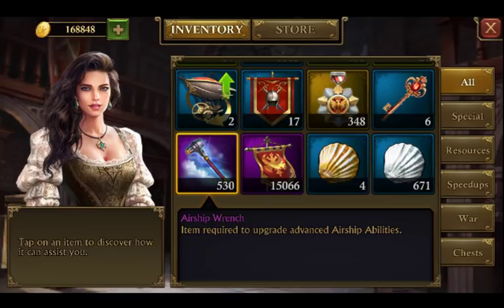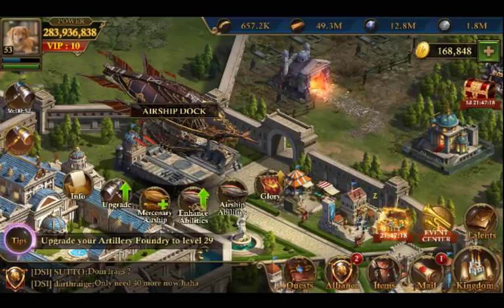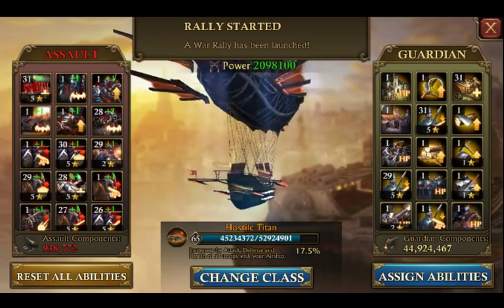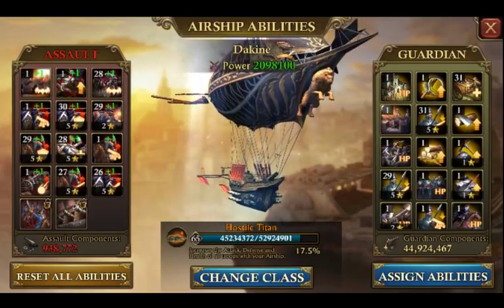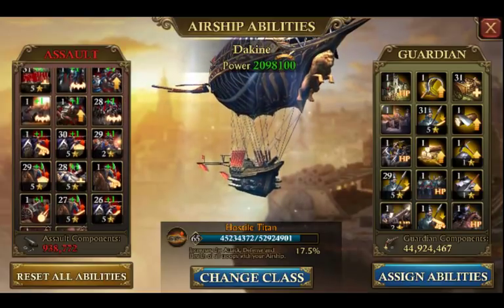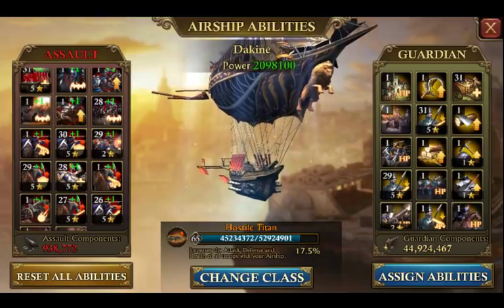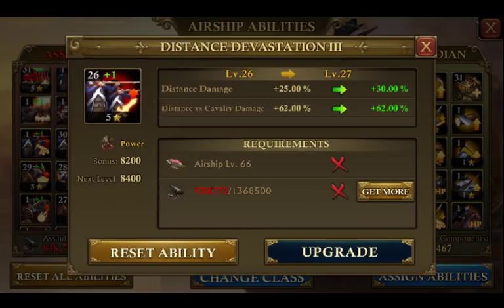Those four abilities were cool when airship level 60 was the highest level there was. But they unlocked at airship level 70, which changed the game. What they did was increase the maximum level of an airship ability to 31. They also came out with an additional stat that comes along with getting your skill past level 21. So once I got past level 21, this skill gained distance damage.